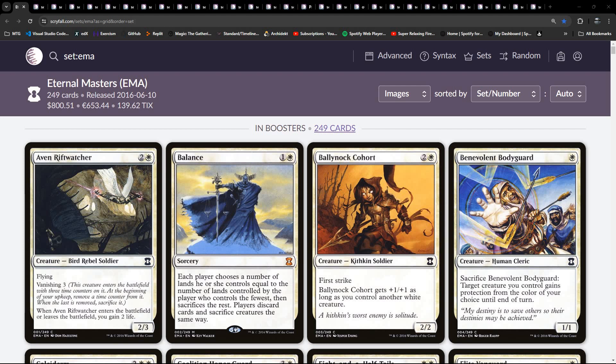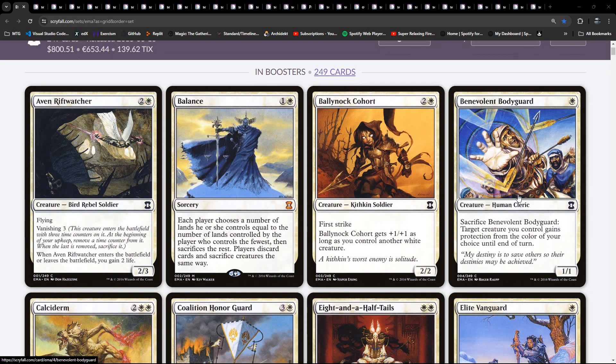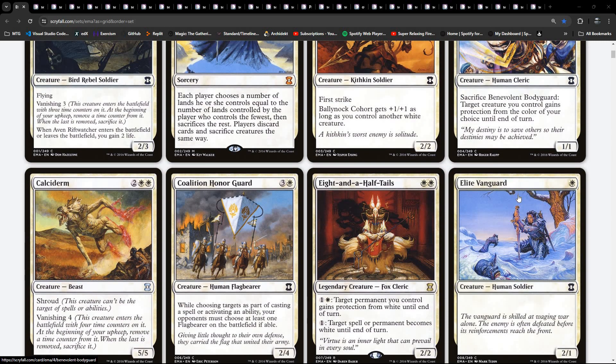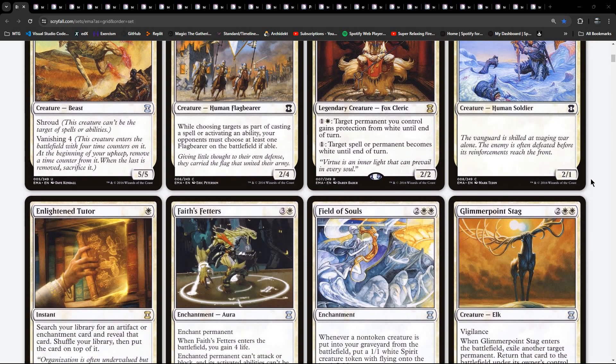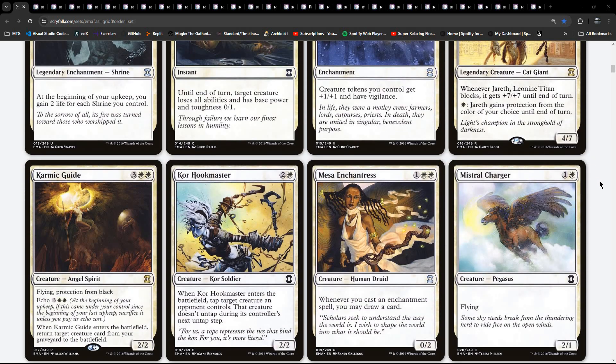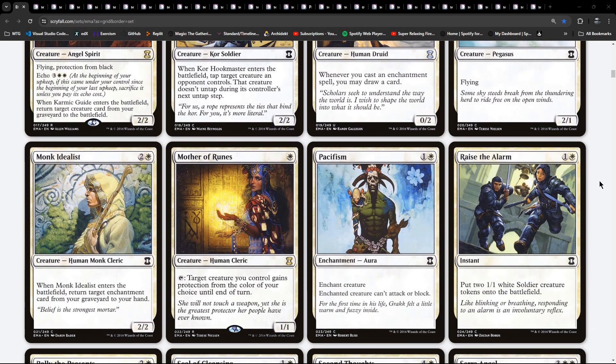So we're up to Eternal Masters in terms of looking back through these aggregate compilation sets, whatever you want to call them. I remember when this came out - was it 2016? This one I didn't play online, so I have nothing to contribute in terms of what it was like to draft, or even any memories of doing that because I didn't do it - well, I don't think I did.